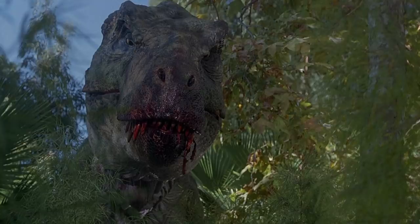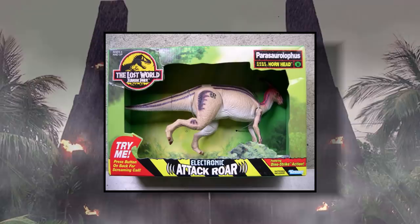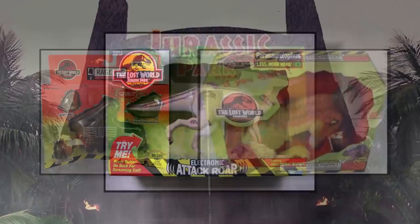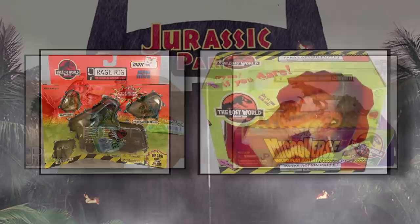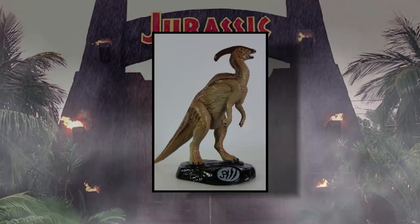Parasaurolophus has been made into various different toys for the franchise, starting with The Lost World Jurassic Park. The most memorable of which happens to be its own electronic running figure with the codename Hornhead. It also appeared in the Rage Rig with Dieter Stark and the T-Rex, as well as a finger puppet version. It also got a Glow Bones edition, a special Microverse version, its own Lost World plushie, and even a special JP3 Coca-Cola figure.